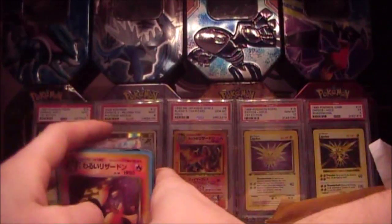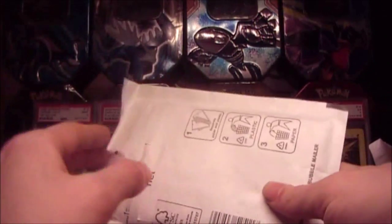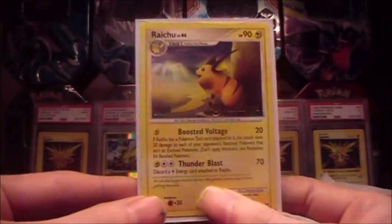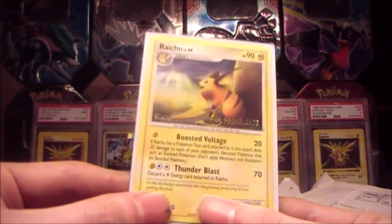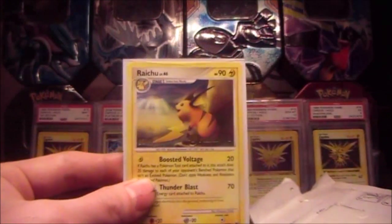Nice, and thank you very much. On to the next and final package. We have — no — we have inside this beautiful Raichu Pre-Release Staff. You can see the staff right there. Awesome looking card, and thank you very much.